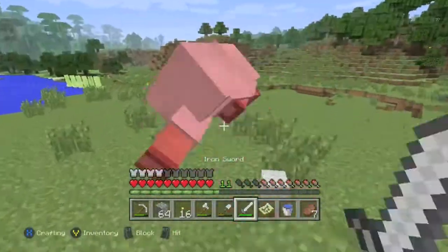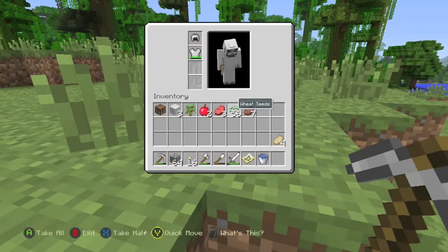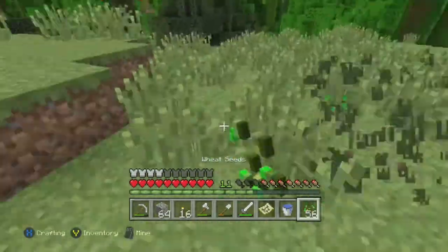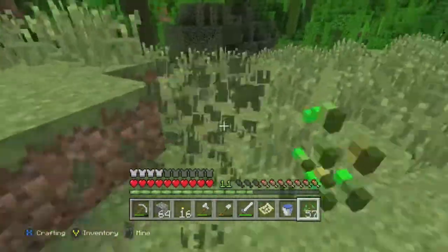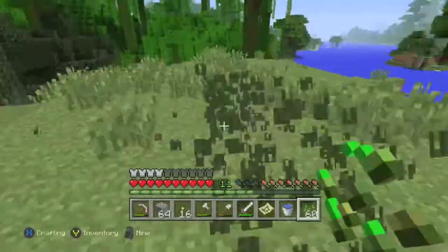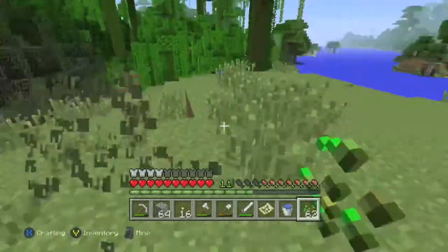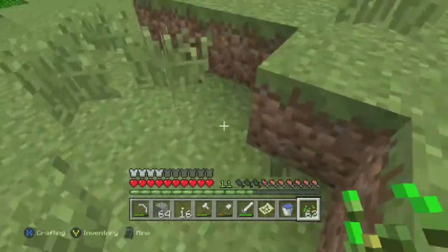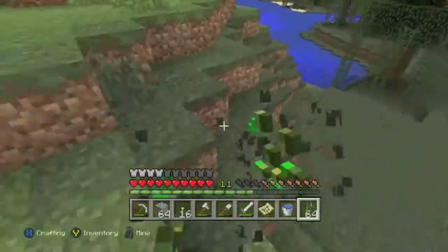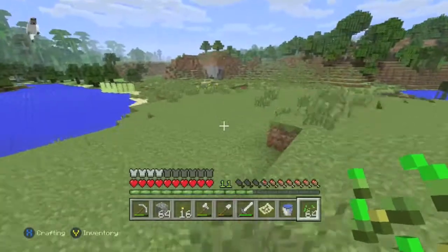Mr. Sheep — I almost forgot about you, you gotta die. Thank you. We almost have a stack; let me put that there so I know how many seeds I have. Very nice, almost a stack. 62 — I need two more. Oh, okay, that's 64. Very nice. There's a seed there but I don't feel like getting it.